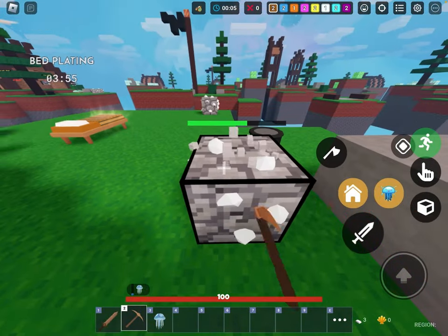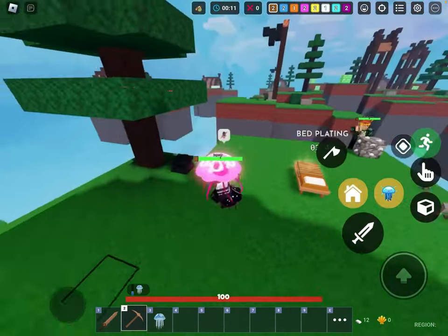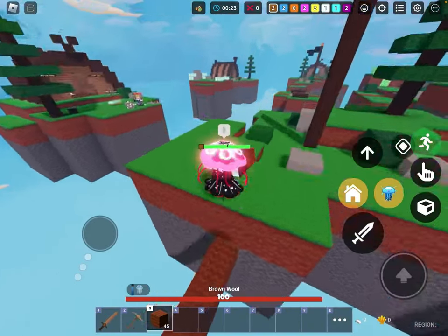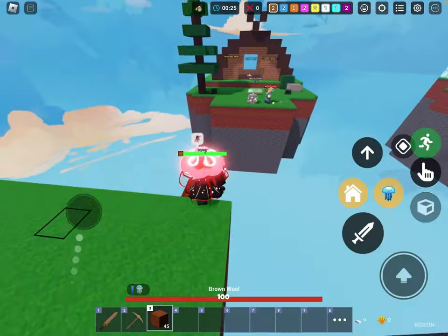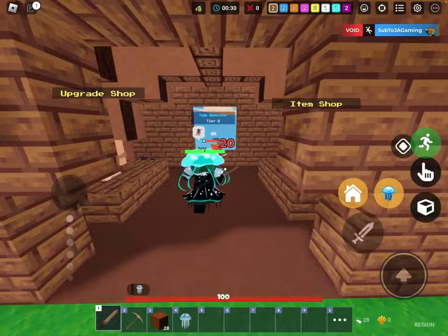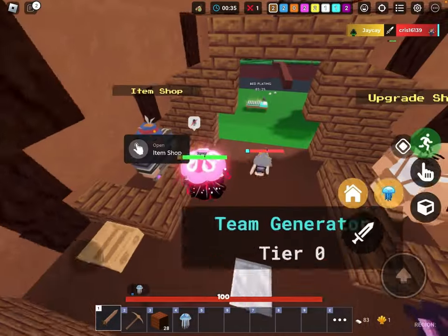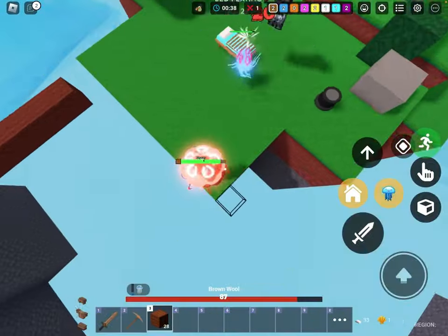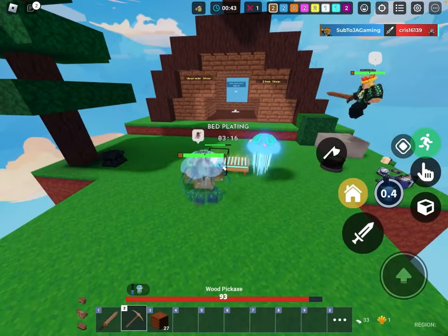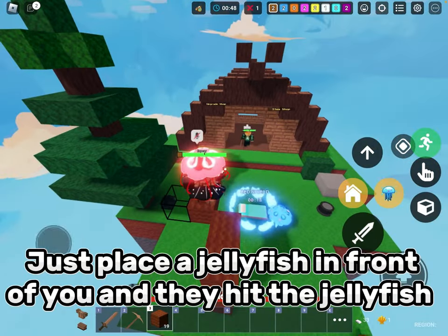Other team cyan — cyan is Whisper and Fisher on the other side. Now I'm already gonna rush them. Oh it's a 2v1. Really did them like that, and he just gave me all his armor — thank you. Bro, with the jellyfish, if you place it in front of you when they try to hit you, you can hit them but they can't hit you.